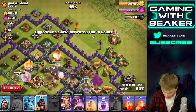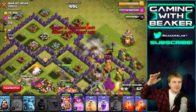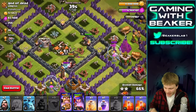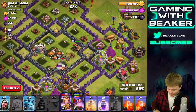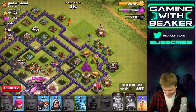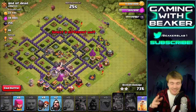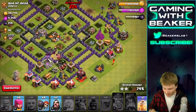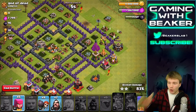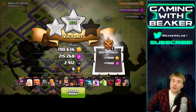We've used two spells - I don't think I'll use any more unless I really have to. Let's drop some hogs - whoa, they hit a bomb. We're still moving, we got most of the loot already and our heroes aren't even dead. Our healers are dead but the heroes are still alive. Okay so we got almost all the loot and we did get two stars, which means we just have to do one more raid to get the five star bonus. We only used two spells - pretty good.